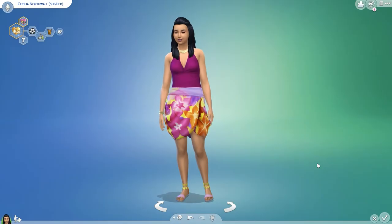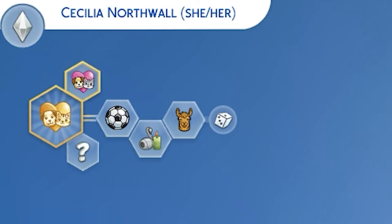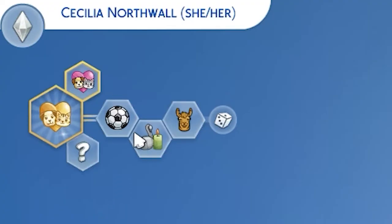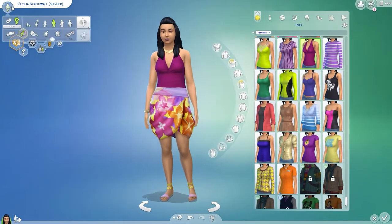First things first I need to make my character just like how they basically look. I made them a Friend of the Animals — hello, it is a horse game. I made them Active because horseback riding is super exhausting and they're literally riding all day, you have to be pretty active for that. Then I made them a Maker because there are so many different quests where we have to make things.